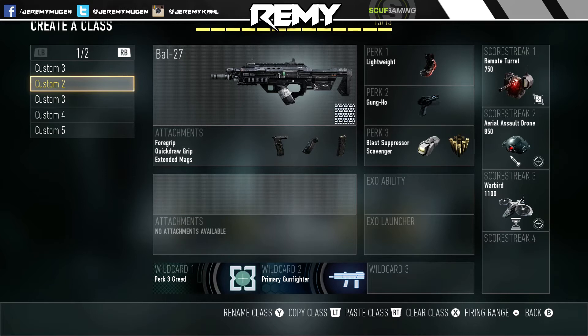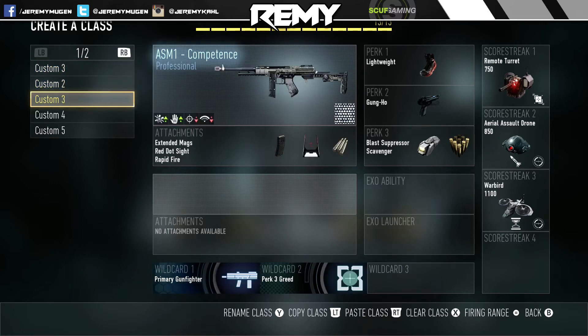I'm a big fan of extended mags in free-for-all because it can really help me out a lot. It would be nice to run the stock on the Bal because that makes it a bit better, but if you're quick about things and aware of your surroundings, you can do without. Extended mags on the ASM1 and the Bal is a big deal — that's one attachment I pretty much always run.